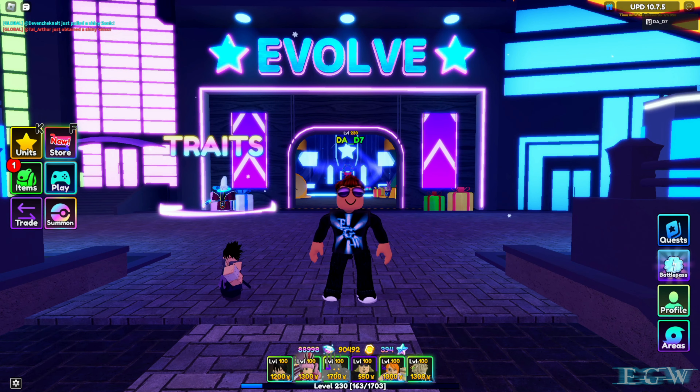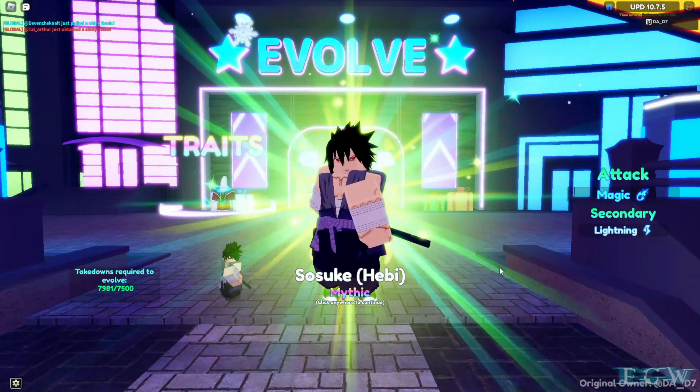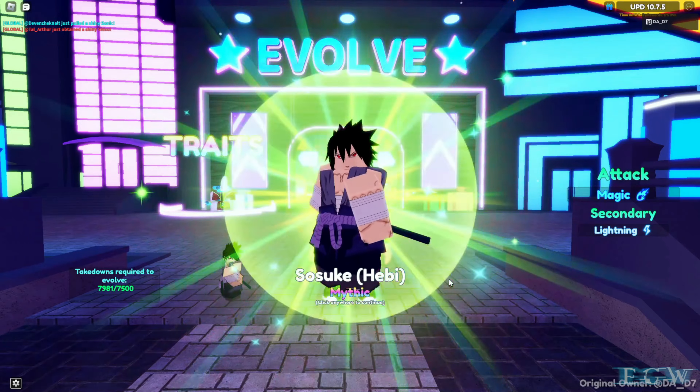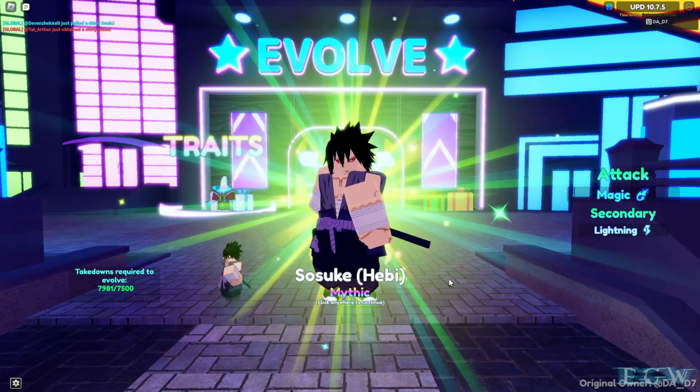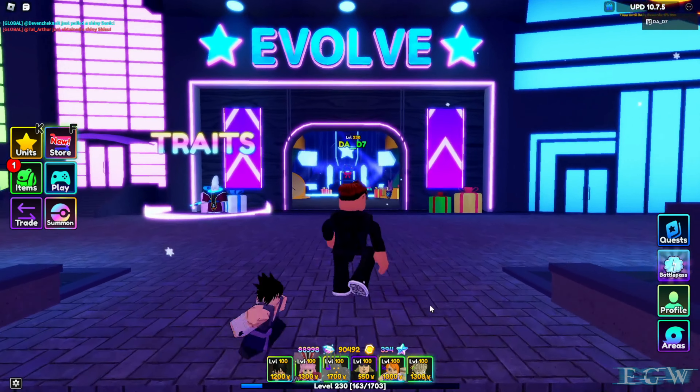Welcome back to Epic Game World. Today in Anime Adventures we have the new unit Sasuke from the new Storm Hideout update. We're going to be taking him in and evolving him. The first thing we need to evolve him is 7,500 kills. Let's go inside and find out what else we need.